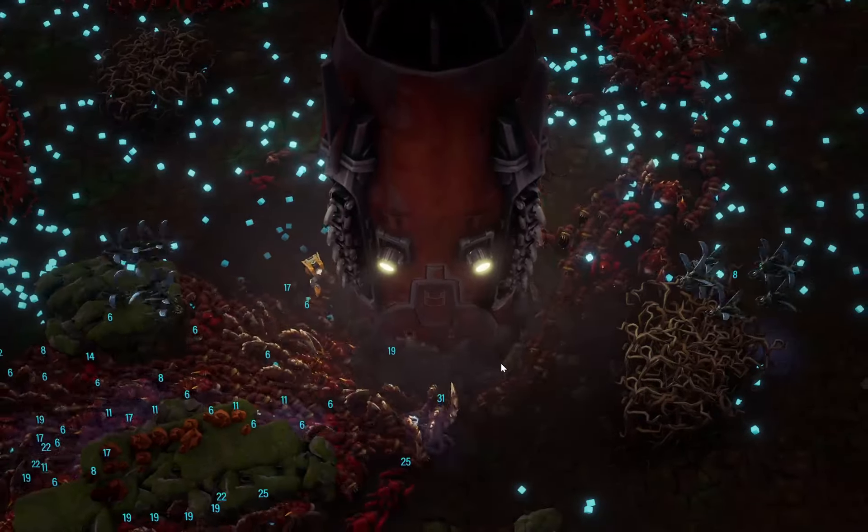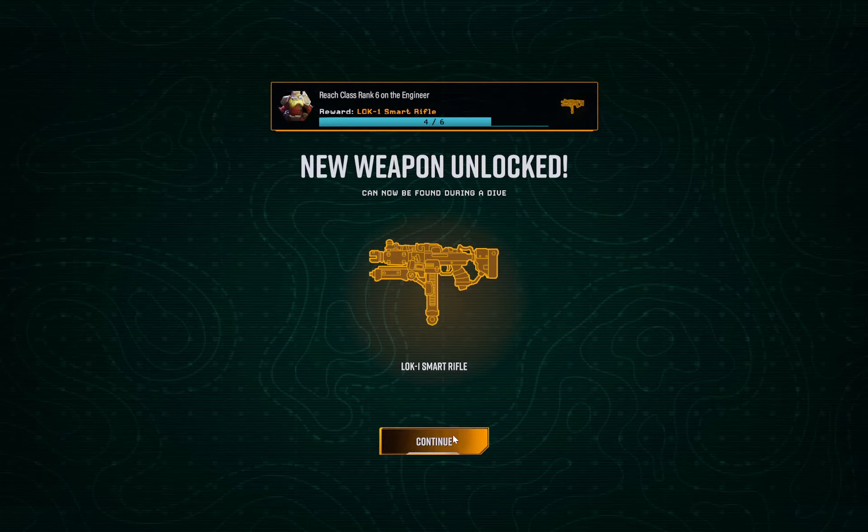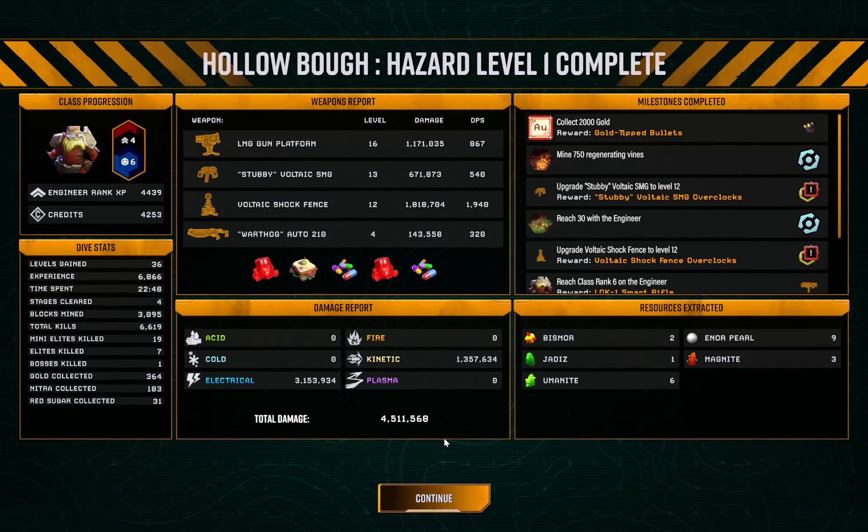That's the way you do it — gold tip bullets overclock on the Stubby, overclock on the fence. Two overclocks unlocked in one run, feels fantastic. Unlocked the smart rifle. We got the driller — excellent, can do that for next time. That was really good. The shock fence did a lot of work, and then these two were both electrical. An additional three million — or is it on top of these two? This is like 2.4 million — so the electrical status effect, yeah, it must just be on top. So this was really good.